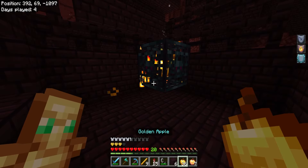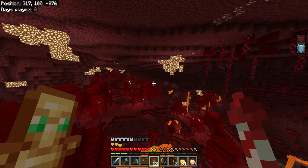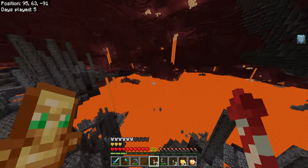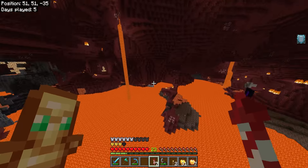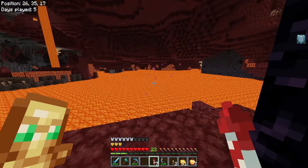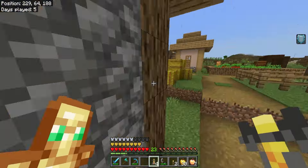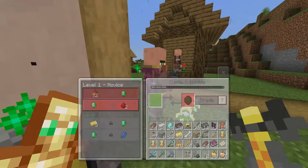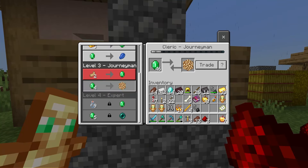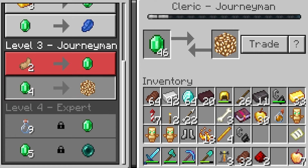I have about a one percent chance of getting an ender pearl from piglins, so I'm going to find a nether fortress, get blaze rods, make a cleric villager, and trade for ender pearls. I only have half a stack of fireworks. Surprisingly I found a nether fortress - no way! A blaze rod spawner! We're good. Looting would have been great on my sword but it's whatever.